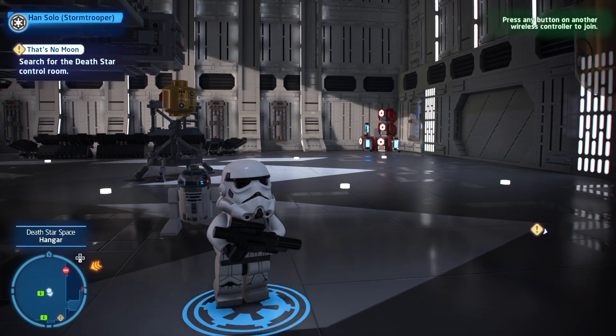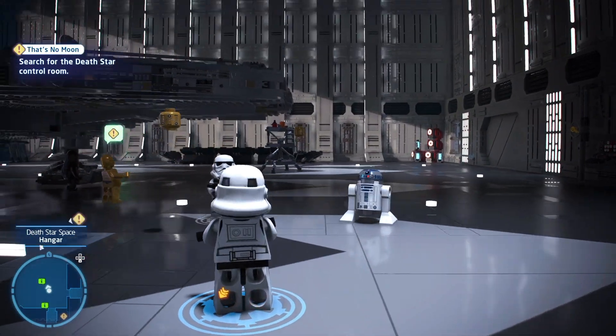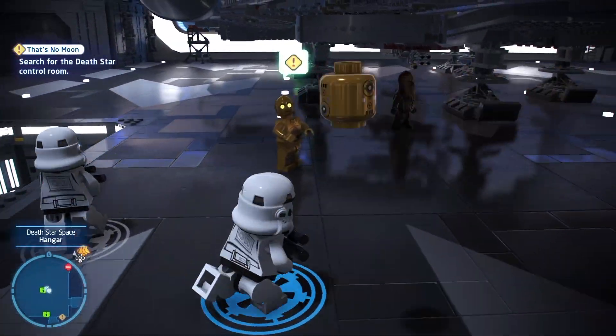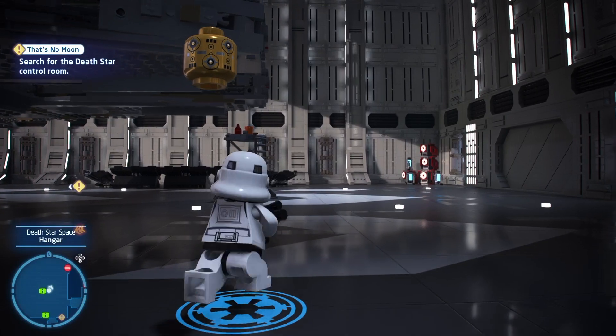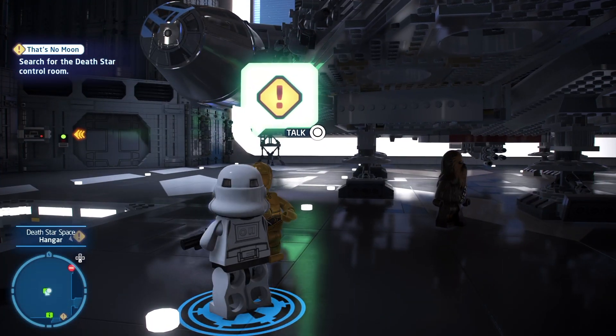What's up guys, Magical Filmster, welcome back to another Lego Star Wars The Skywalker Saga walkthrough. Today we are on the Death Star and we're dressed as stormtroopers, so let's just see what we have to do here and hopefully we can escape the Death Star. Let's talk to 3PO.